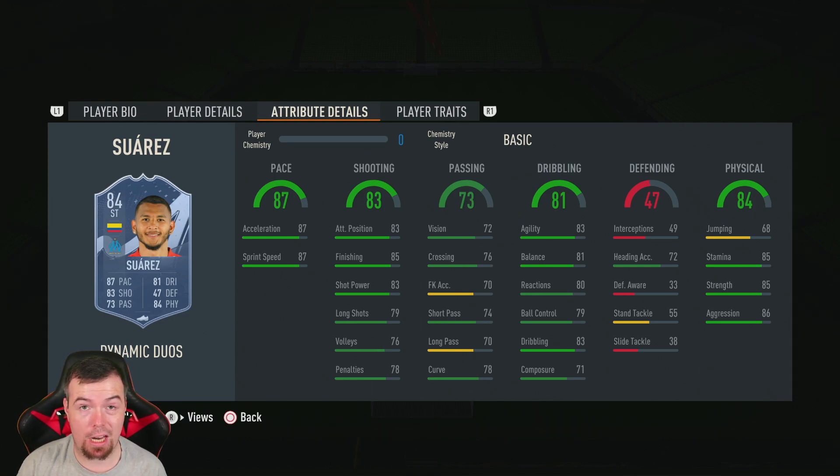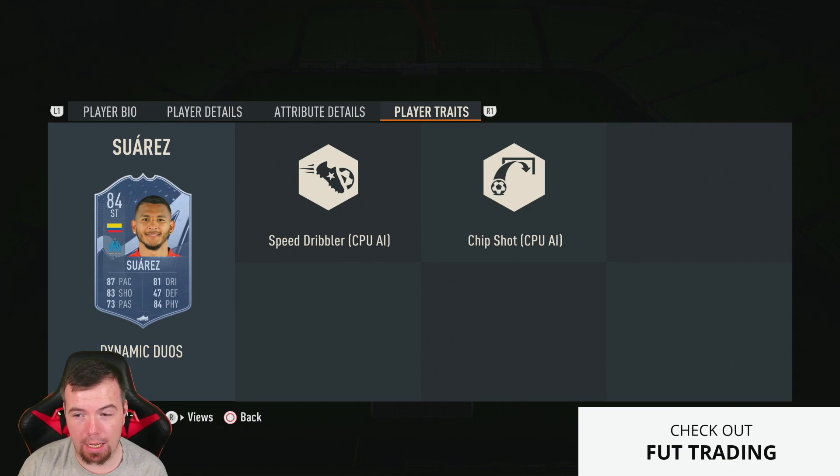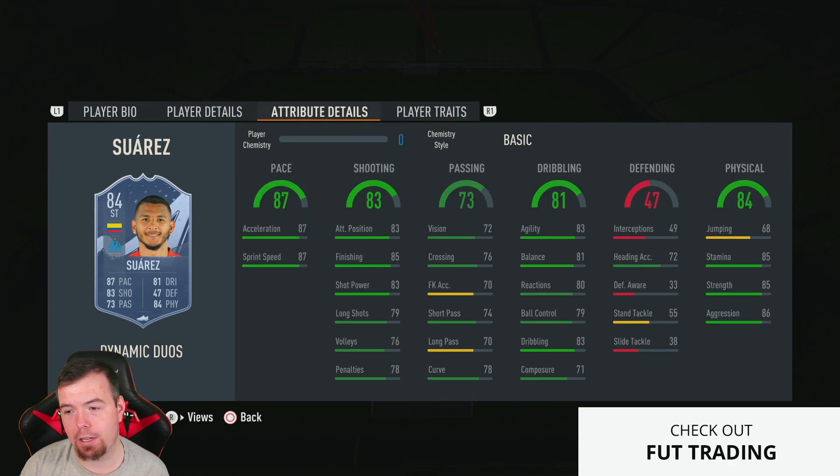85 finishing and 83 shot power - all really good. 79 long shot, 76 volleys, 78 penalties. 72 vision, 76 crossing, 73 short passing, 70 long passing, 78 curve. 83 agility, 81 balance. 80 reactions, 79 ball control, 83 dribbling. 55 stand tackle - not sure why that's there. 85 stamina, 85 strength, 86 aggression. No normal player traits, just AI ones.